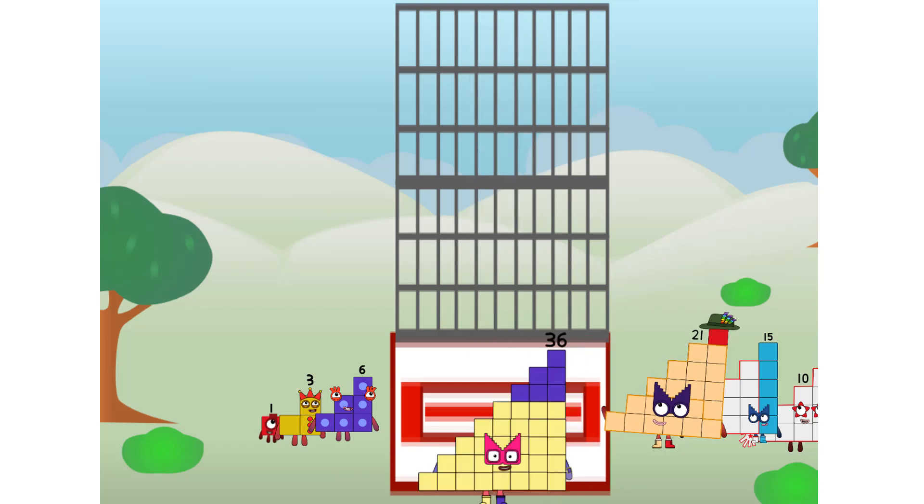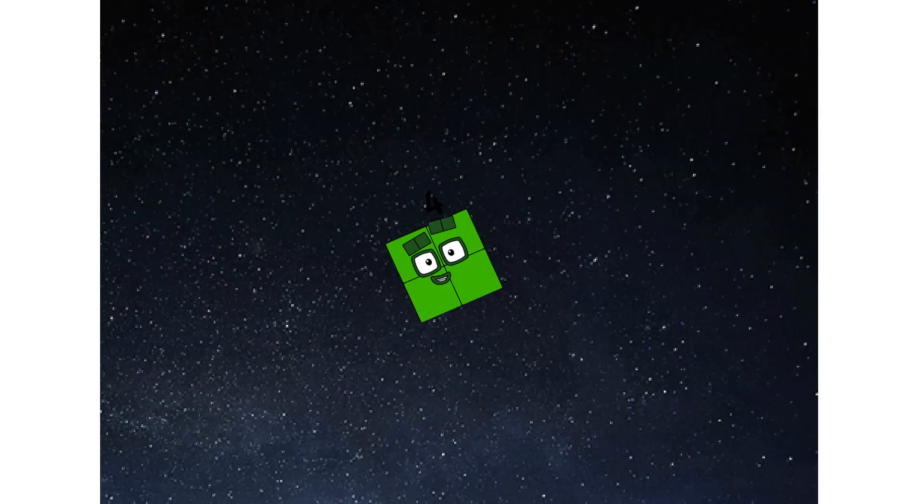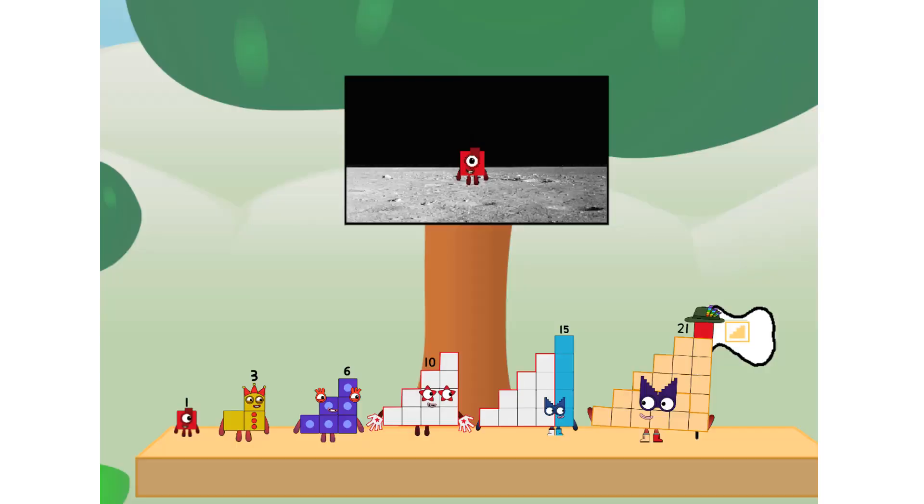We have liftoff! Primary launch stage completed. Engaging secondary stage — ah choo! We've reached space. Second stage complete. Ah choo! Entering lunar orbit. Launching lunar lander. Ah choo! The square has landed. We did it! The only thing left now is to plant the step club flag.